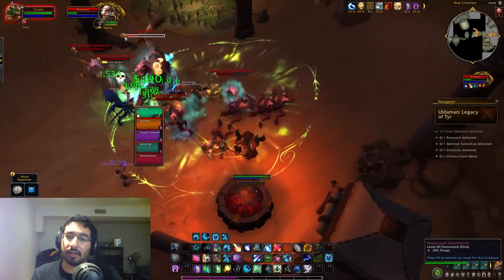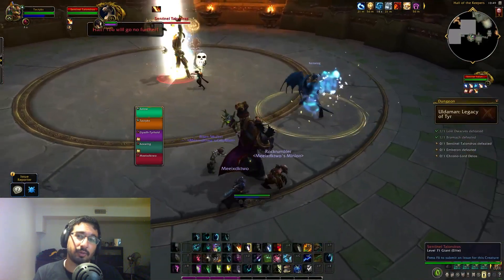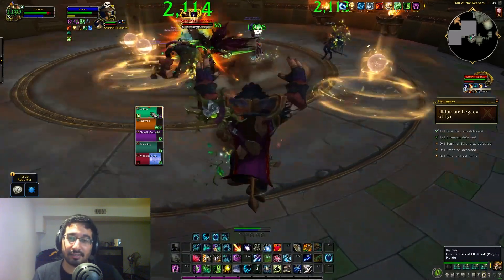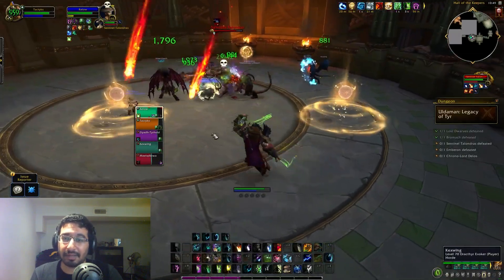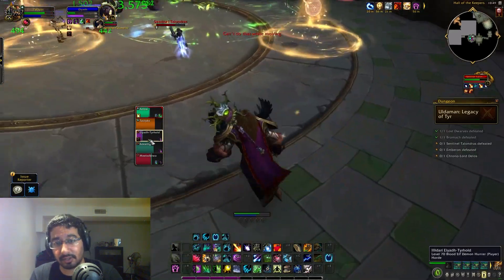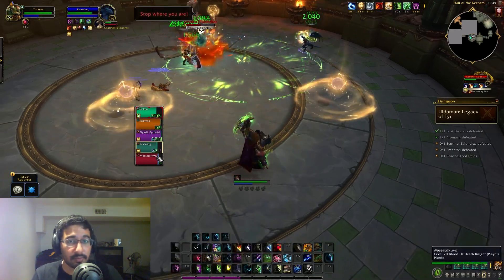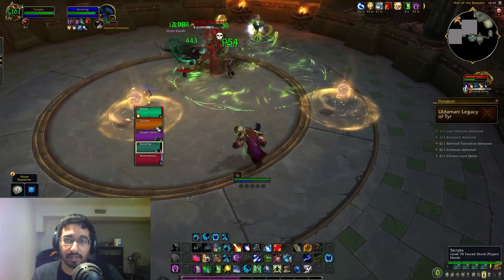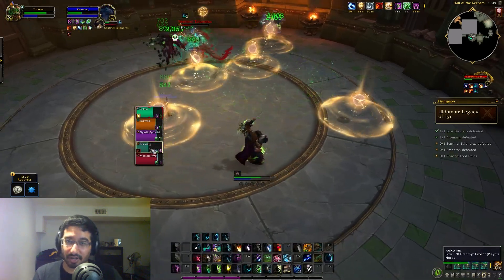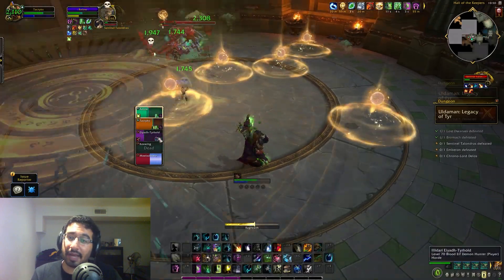Moving into the new area of Uldaman, the third boss is Sentinel Talondris — an interesting boss. You need to stun him three times before he reaches max energy, otherwise he gets a 10–15 second buff that will likely be an instant wipe on higher tyrannical keys. You can deal stuns via player stun abilities — at least on heroic — or through orbs he spawns on random players. The orbs activate after a couple of seconds and stun anyone who touches them, including the boss. He also does a knockback, so watch your positioning to avoid getting knocked into a stun orb.